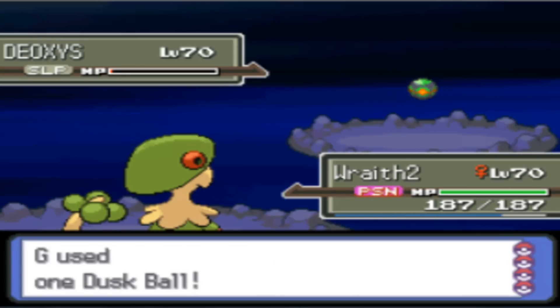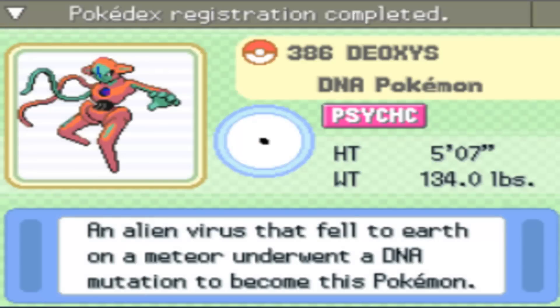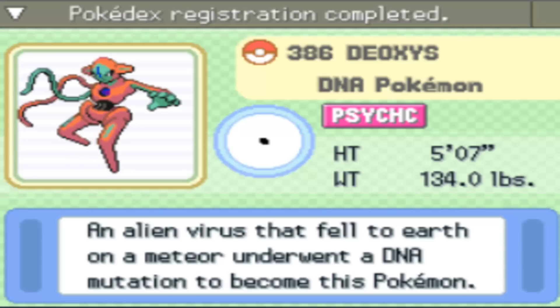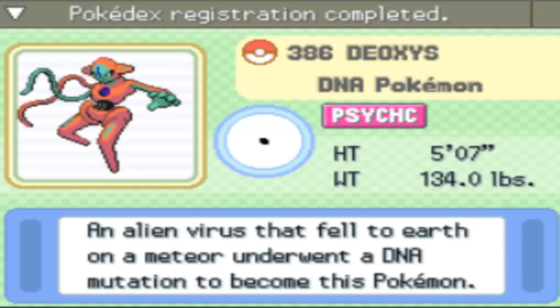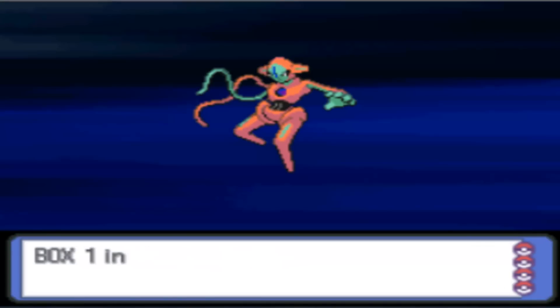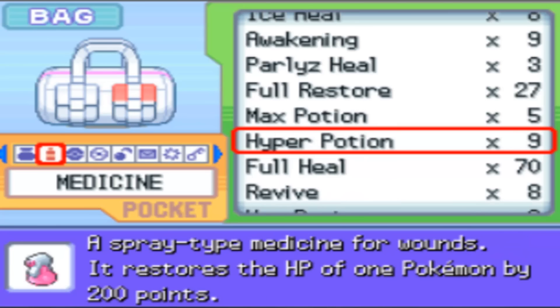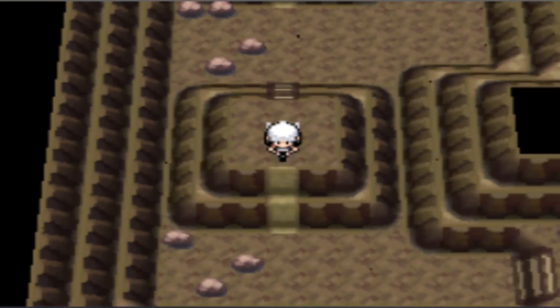But that was insanely close. And... wow, really? I guess we have time to do something else now — that was fast! Okay! Deoxys, the DNA Pokémon: an alien virus that fell to Earth on a meteor underwent a DNA mutation to become this Pokémon. Give a nickname? No. I didn't even expect Deoxys to be that easy — that was just insane! We're still lagging really bad.